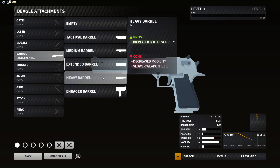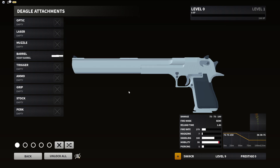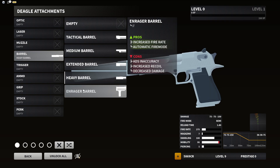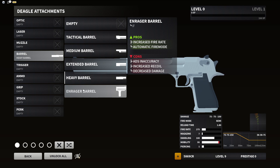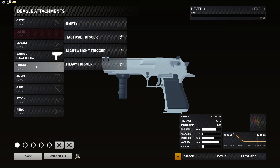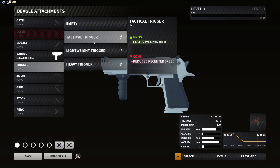The heavy barrel is my personal favorite for looks. Pros: increased bullet velocity. Cons: decreased mobility and slower weapon kick. And there's the long barrel — we love this. Lastly, the enrager barrel — what everyone's been curious about. This increases fire rate and gives automatic fire mode. Cons: ADS inaccuracy, increased recoil, and decreased damage.